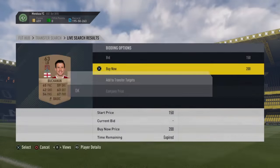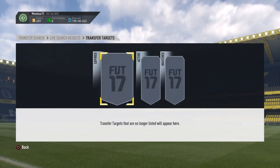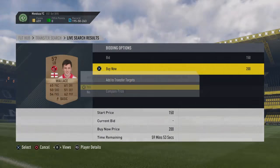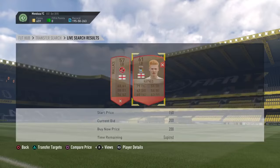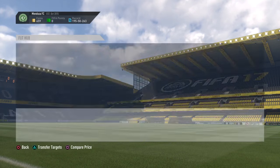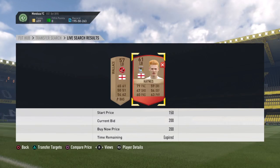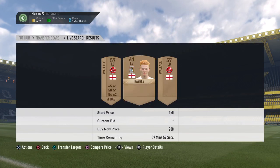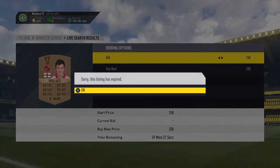Here we go — we missed one straight away. If you go through and snipe these, you can buy them for 200 and sell them for 350. I sold mine instantly for 350. So you are going to be making about 70 to 80 coins on each card.